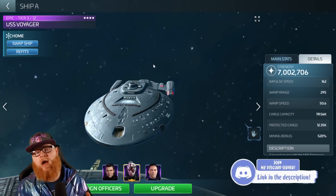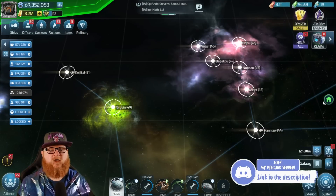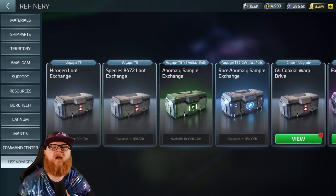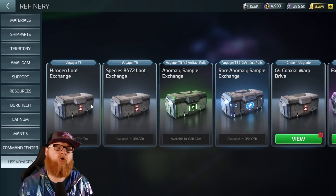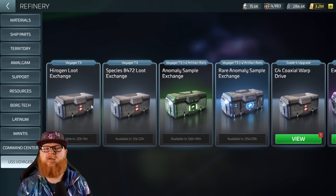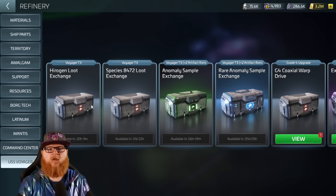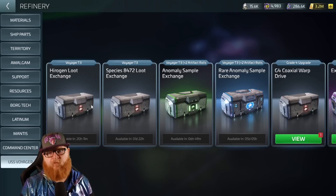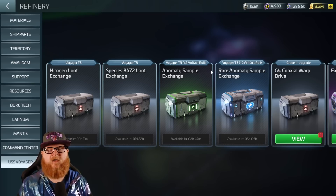We're going to talk about how this got better. They improved the refinery greatly for all players, specifically as you tier it up. If you go into the refinery — let's explain the basics. Every day you pull the Erogen loot exchange right here, and then you have the Species 8472 exchange. You have to use the special currency to summon the biotoxin ships, and you get that by doing your Erogens every day.